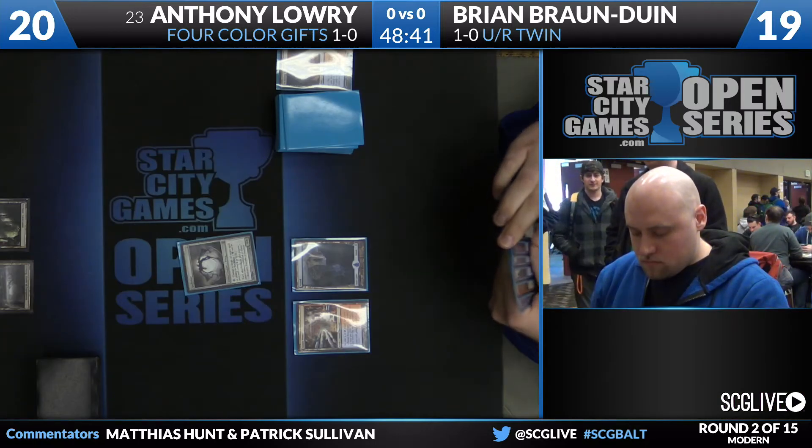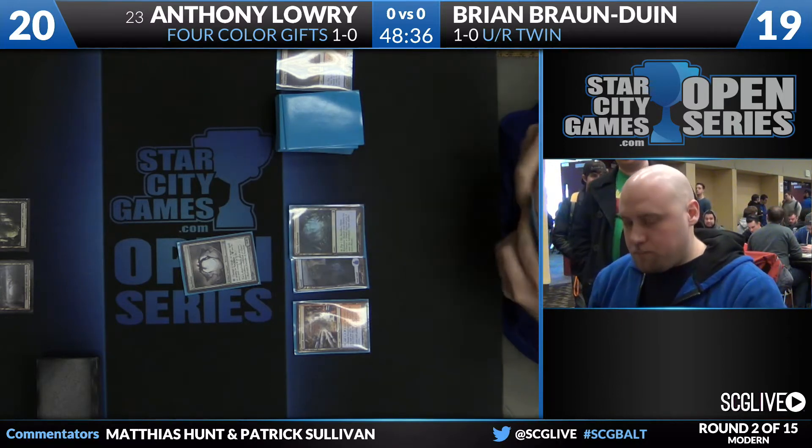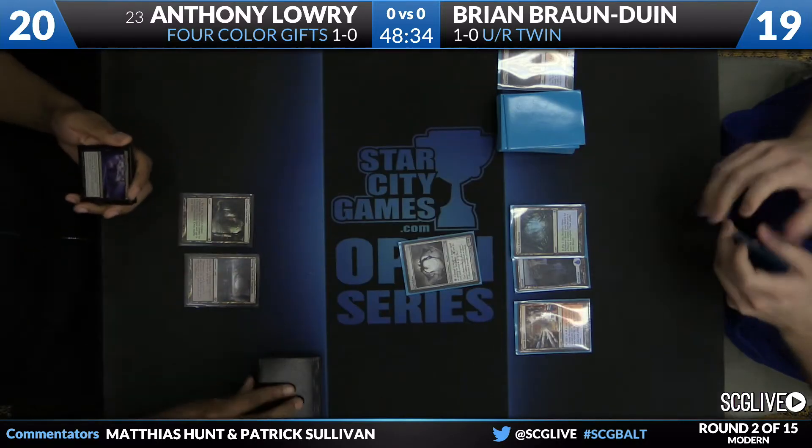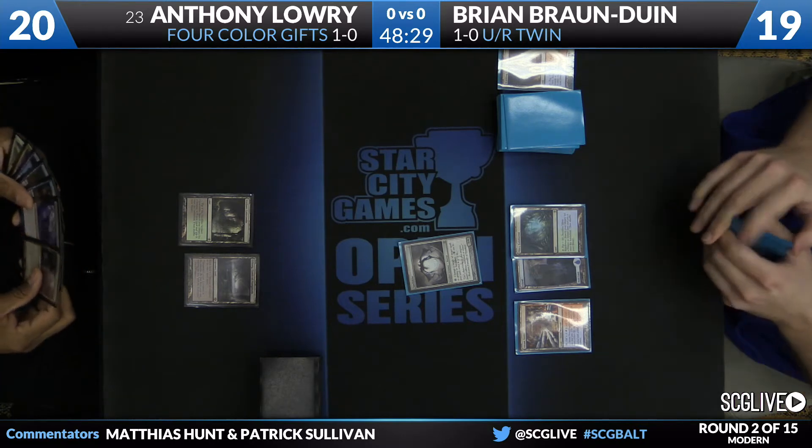Spellskite was the turn two play for Brian. Anthony just with lands right now. For example, Anthony can gifts for Wrath of God, Damnation, Supreme Verdict, and X, and make sure he gets a four-mana sweeper.